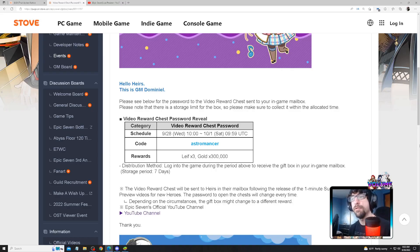Before we get started, make sure you put in the code - it'll be on screen. This is for the chest, for anyone wondering - it's 'astromancer.' You get three leaves and 300,000 gold.